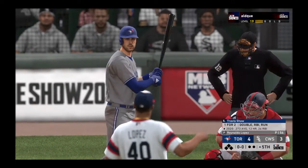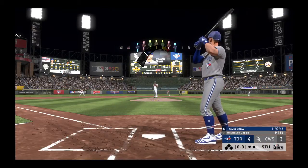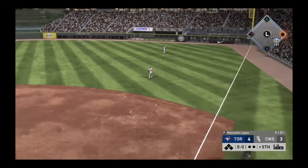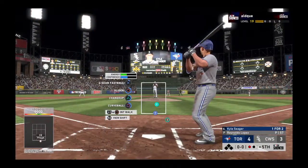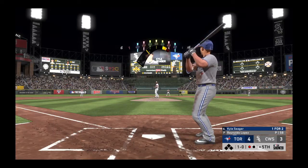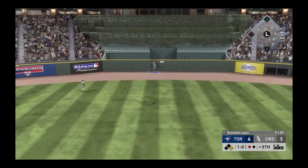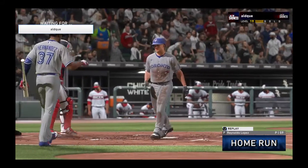Top of the fifth — third baseman Travis Shaw leads off. First pitch on its way — smoke toward the hole, reined in, ground out, one away. Kyle Seager steps in working on a one-for-two game. Fastball too high to start, 1-0 — good take. Then here's a drive well hit to straightaway center — off the batter's eye for a home run! An impressive shot to dead center field.